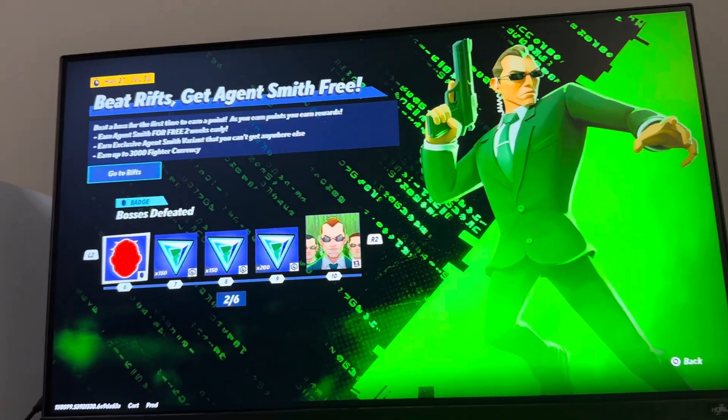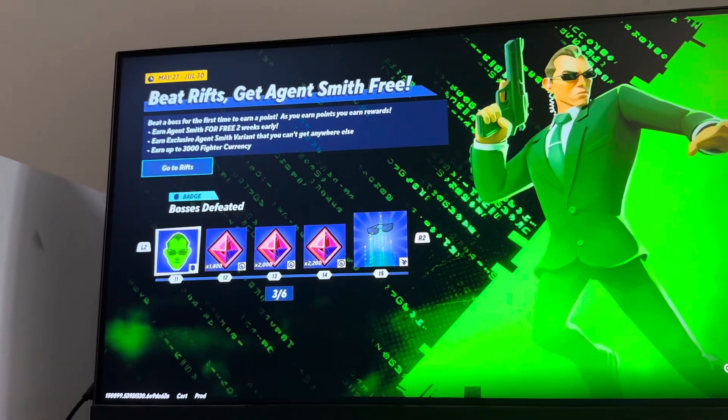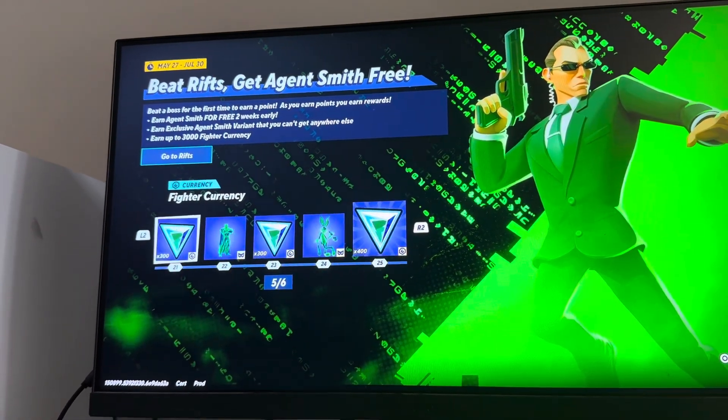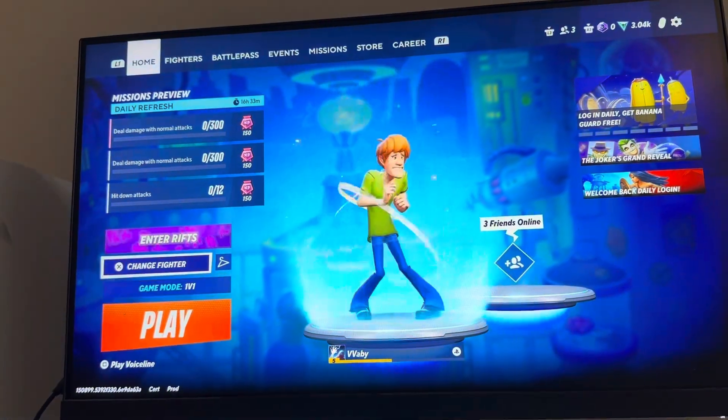How this works is every time you beat a boss for the first time in Rifts, you get a point, and each point is correlated to the level. You just want to get up to 22 points and you can unlock the Matrix Code Superman.